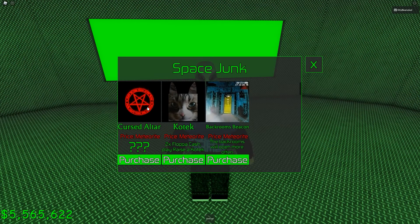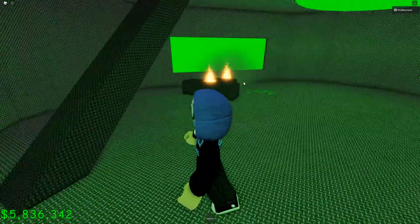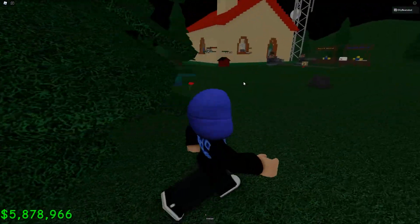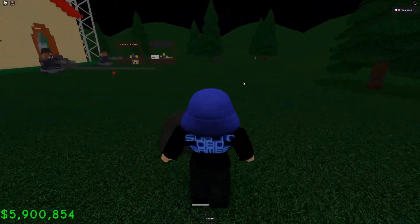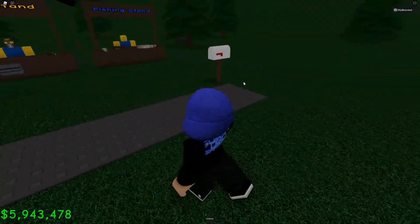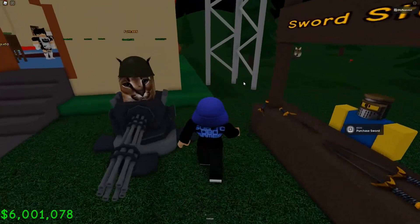Basically, you get attacked by — I think he's called Big Bingus or something — and a cat army comes and attacks you. I've also unlocked Kotek, who's following around Flopper inside the house, and this one where the back rooms open more easily. You can unlock that through collecting meteors periodically. There'll be a meteor storm and then there'll just be red glowing rocks around the map, and you can trade those in.